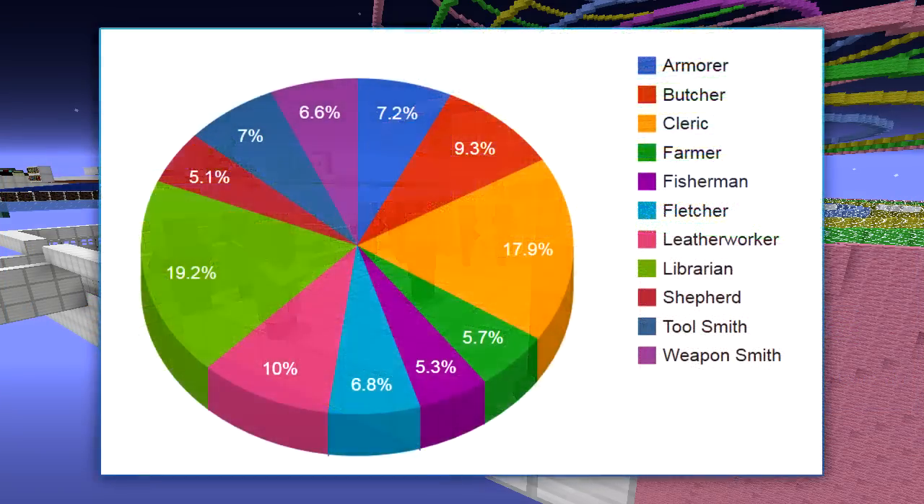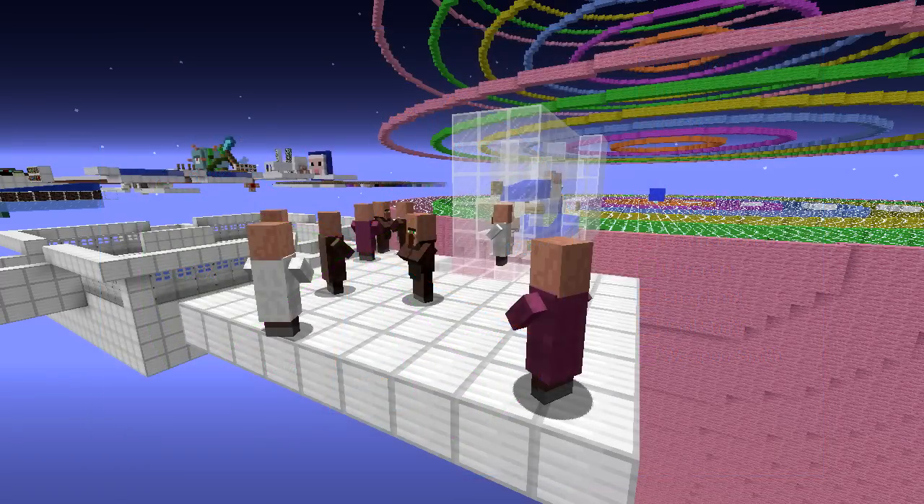So here is a pie chart. This represents the total amount of bred villagers from all 12 tests — that's 2,400 villagers — and this shows the percentages of each type of villager on average. Our previous chart indicated there was no influence from the type of villagers that were breeding. So this right here is what you are looking for: the villager breeding bias. If you are looking to get yourself a leather worker, there is a 10% chance, meaning for every 10 villagers you breed there will likely be one leather worker.